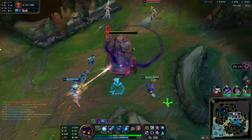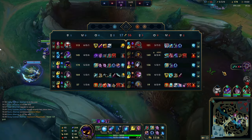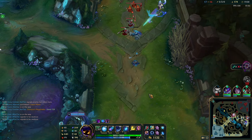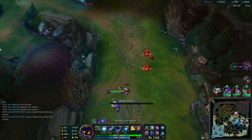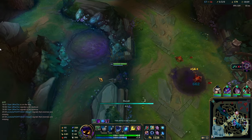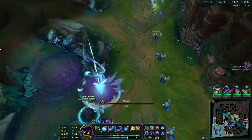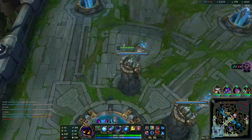You can see how much damage my autos do to the tower — people don't think about this on Vega, but you essentially have an inbuilt Lich Bane. Your passive is literally Lich Bane because your AP is converted to damage against towers, and you have so much AP it's crazy. Sometimes I feel like Vega does more damage to towers than Silas with Lich Bane. Vega autos are absolutely crazy, and Vega actually has a pretty decent attack speed scaling ratio as well — once you get to higher levels, your attacks feel like they come out pretty quickly even without attack speed shard.